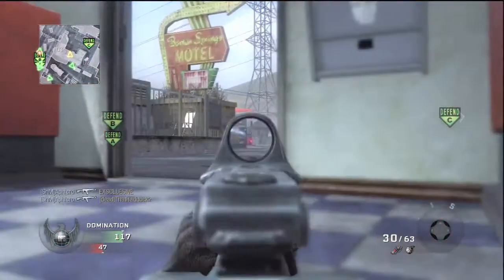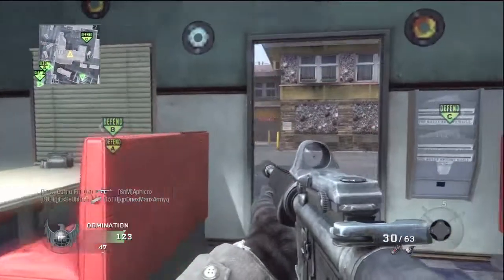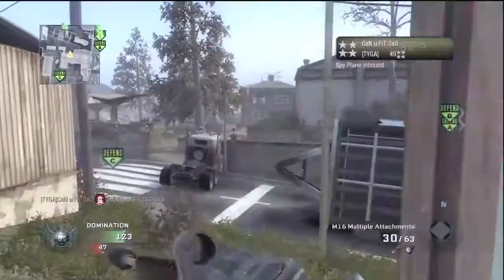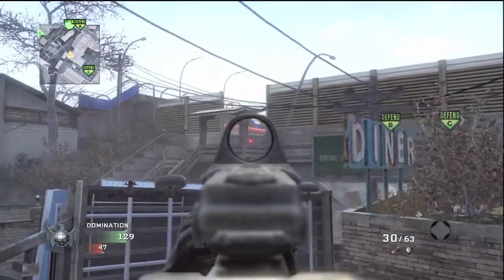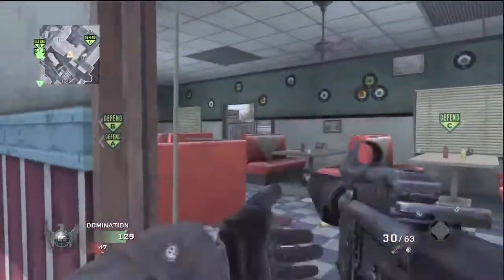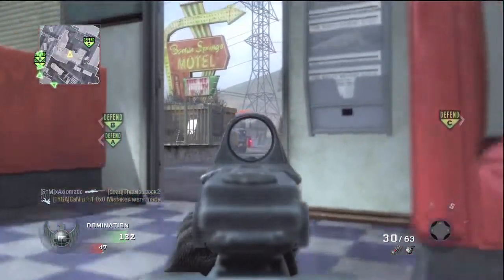I'm using Warlord here, and Warlord is a toss-up between that and Steady Aim on the M16. Steady Aim is a good perk, don't get me wrong, but I don't feel like the M16 needs it if you're playing defensive, because you're not going to be in those close-quarters situations where Steady Aim is really going to help you. Right there the enemy called in a spy plane, and that's why I use Ghost. I've only died once in this game — I don't deserve to show up on the radar.